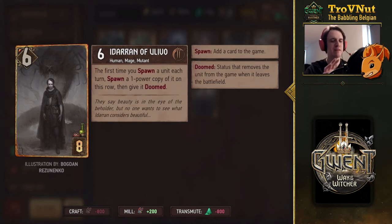One of my favorite effects in the new expansion: Idaran of Olivo — I think he's also the creator of the Aether, as you can see in the background. He starts at six power, and every turn, the first time you spawn a unit, you spawn a one-power copy of that unit on this row and give it Doomed. This synergizes very well with Monsters, who are well-adapted to spawning units. It could also be used in Conclave, but I think you'd always just be spawning Salamanders. In Monsters, you can use Karantir to spawn any golden card and then spawn another copy with Idaran.